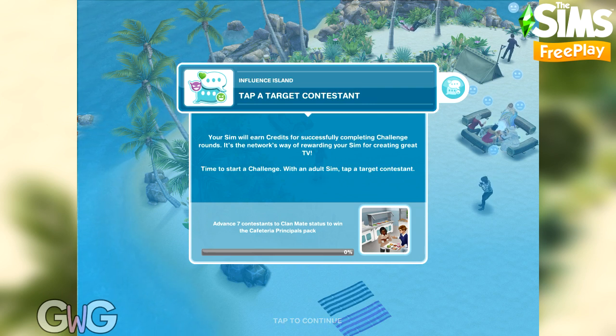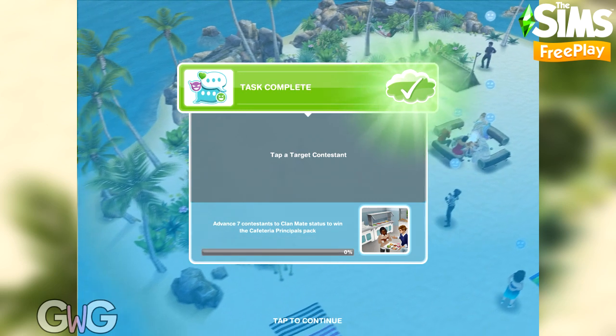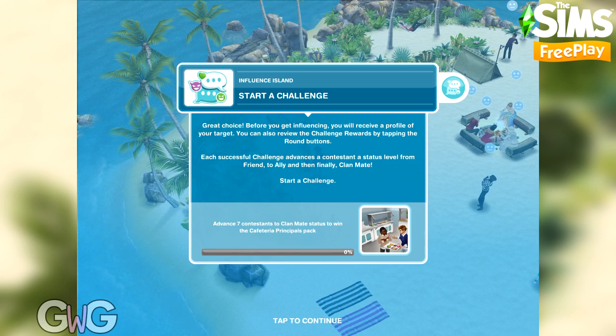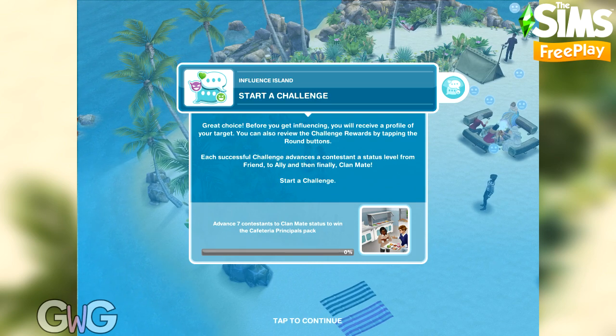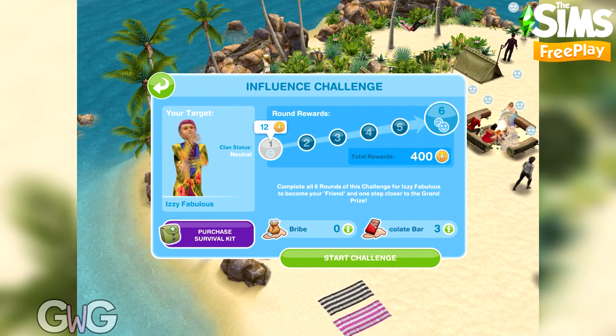Now let's start a challenge — tap a target contestant. Click on any of the sims on the island when you've got an adult sim there. They all currently have a neutral face above their head, meaning they are neutral status with your sim. We've selected Izzy Fabulous from The Sims Mobile. A little profile comes up before we start showing you who this sim is.